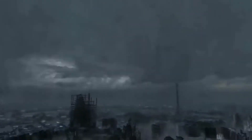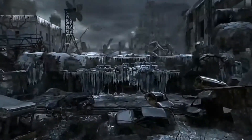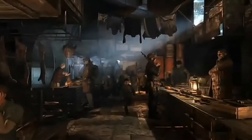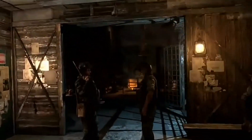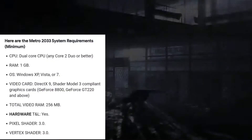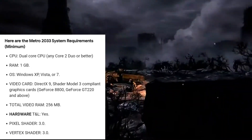Metro 2033 — a first-person shooter survival horror game developed by 4A Games and published by THQ. This game is very awesome and has a remastered/Redux version. The normal and Redux versions are essentially the same. This game was previously free on Steam, and its Redux version was free on the Epic Games Store. System requirements are an Intel Dual Core CPU, 1 GB RAM, and 10 GB storage.